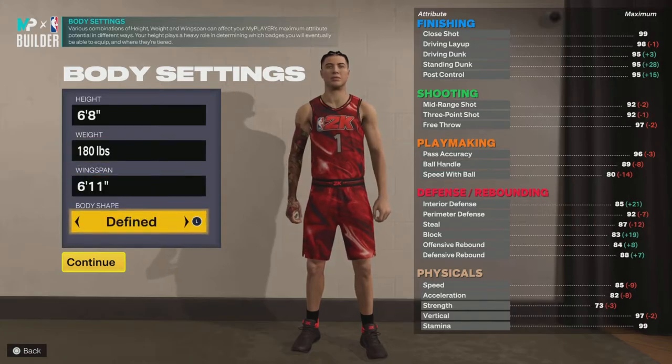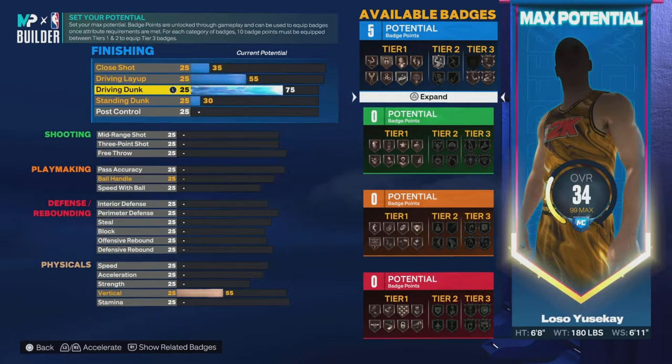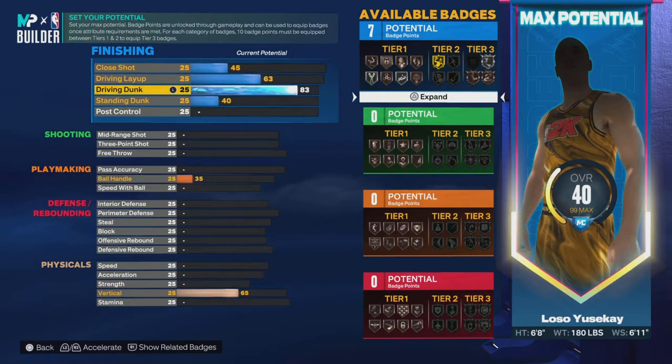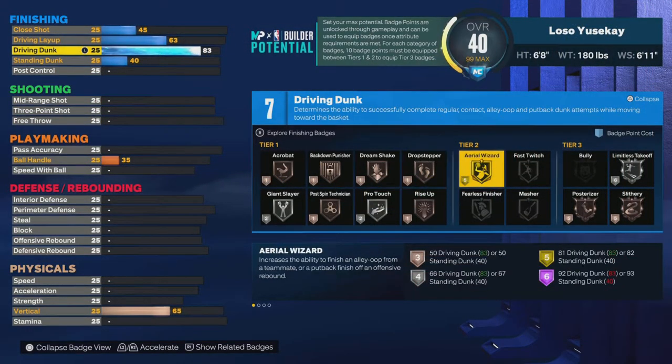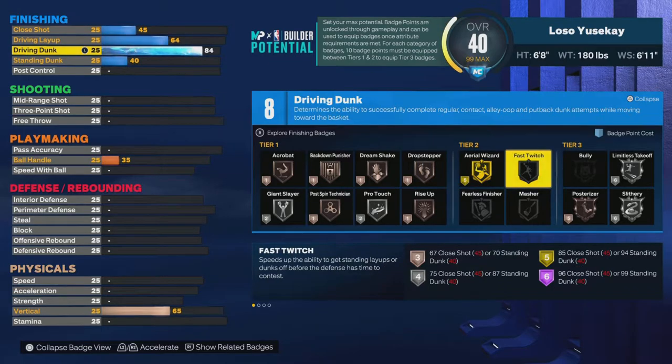I'm just gonna go through here and make a point guard real quick. I'll try to make a couple positions just to show the points and stuff. What I've been noticing people doing on a lot of builds is stuff like this — in the comments you probably see what's wrong. People are going 84 dunks just to get the packages.